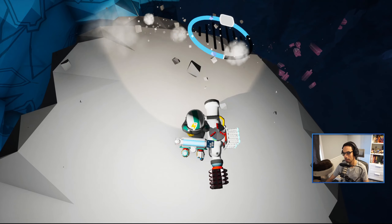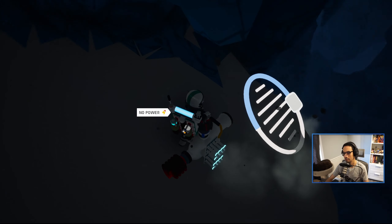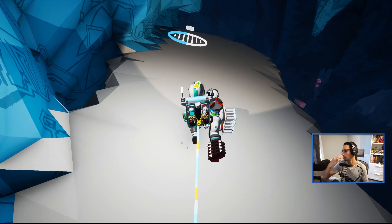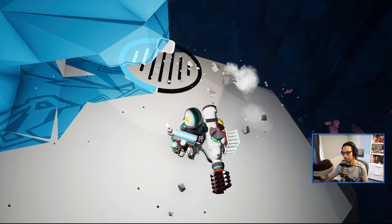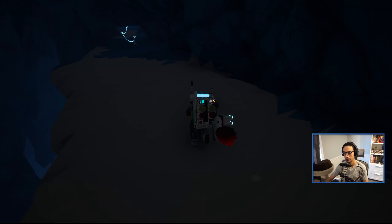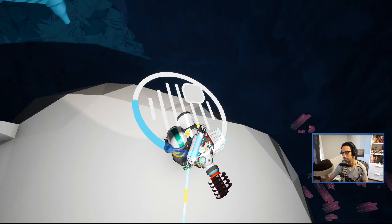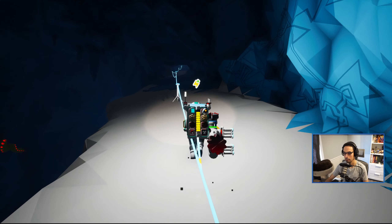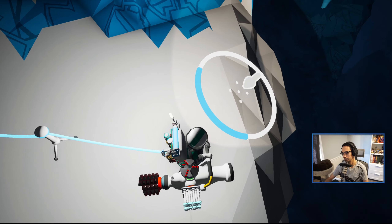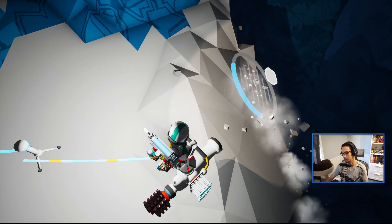Wouldn't gravity be more at the center of a planet instead of less? I always get confused by the fact that gravity is lighter as you get to the center — it seems backwards. Oh, we're definitely able to go steeper now — we could sprint back up that. I thought gravity would get more significant as you go down, but this game doesn't do it like that.